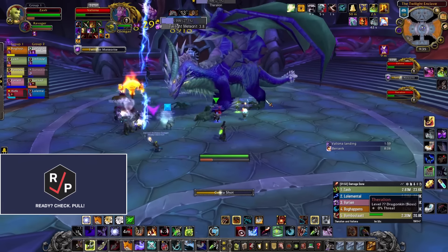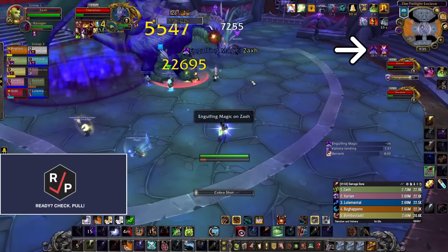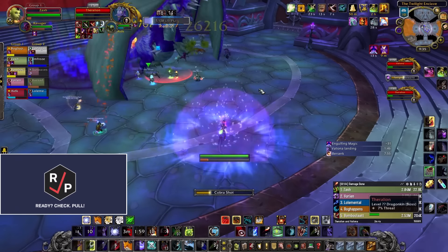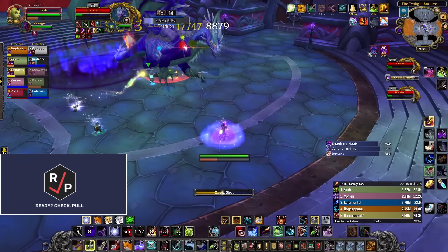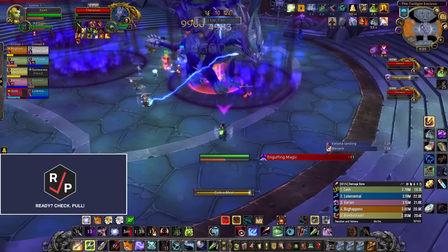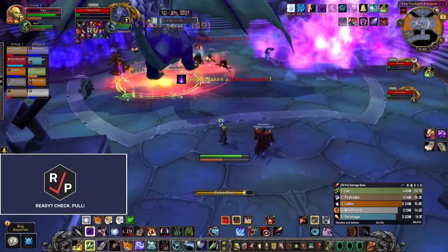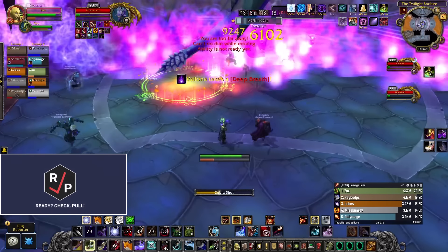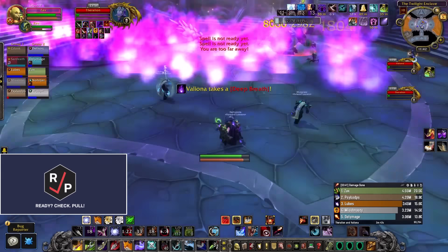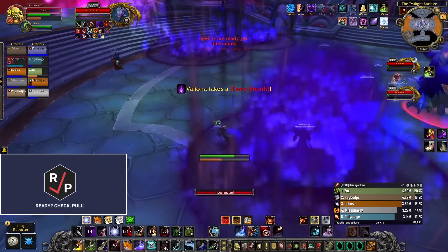Stay a little spread out, because the boss puts a pool under a random player that does DoT damage. When a random player gets the Engulfing Magic debuff, they need to be at least 10 yards away from everyone, because the debuff makes them do double damage and healing but also makes them pulse all the damage they do around themselves. When a random player gets a purple mark on their head, a few players need to stack on them to split the damage from the Twilight Meteorite that's about to hit them. About three minutes into the fight, the flying dragon starts doing deep breaths across the room, so everyone needs to find the flying dragon and move out of the part of the room she's about to breathe down. If you touch the fire left behind from the breath, you get sent down to that other realm and have to find your way back out.